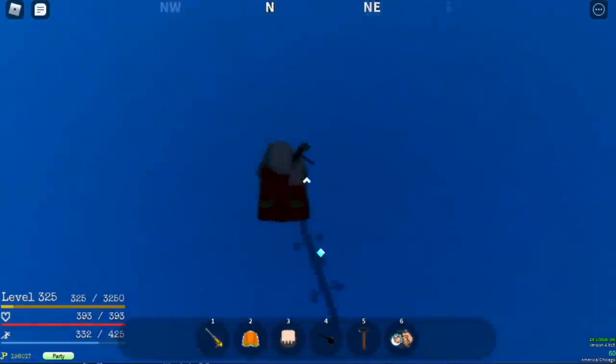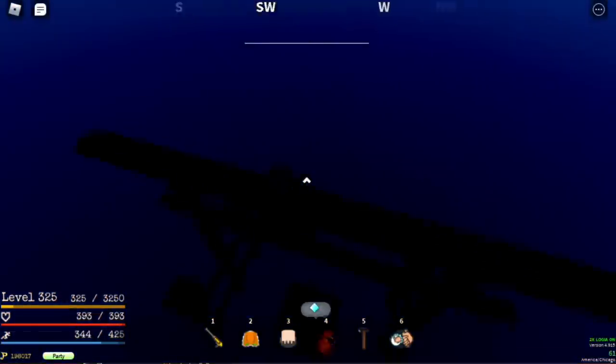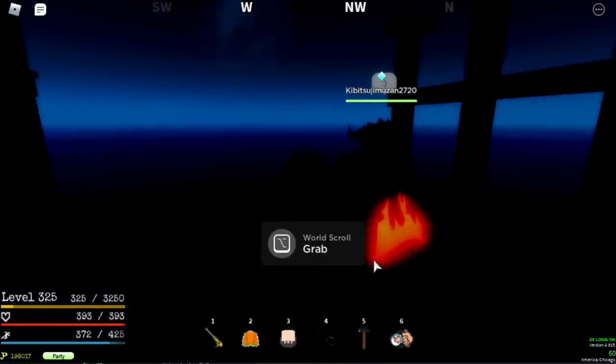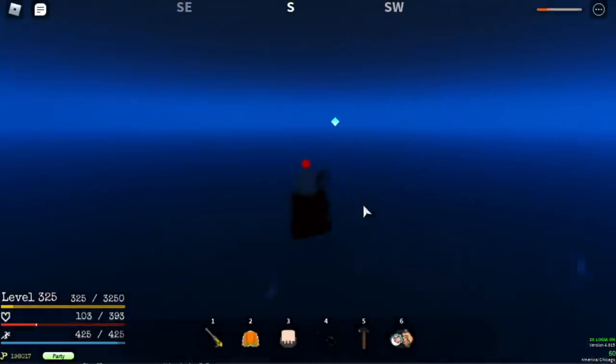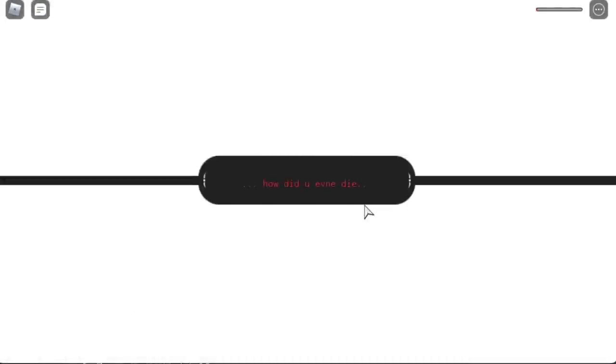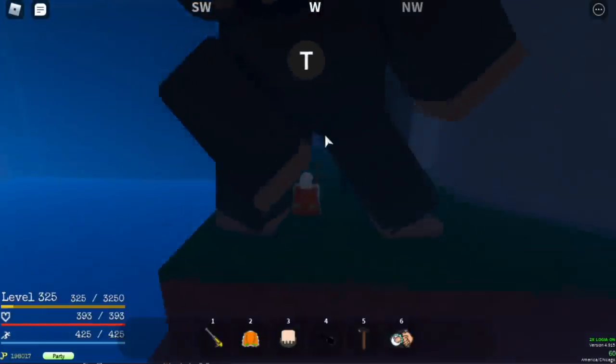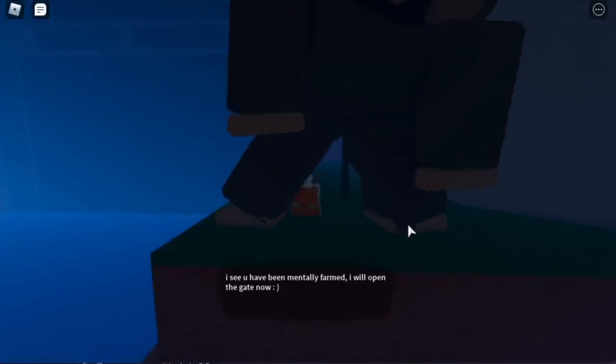The World Scroll is located here on a cloud. Just like that, we've reached the question mark shrine — and there is the World Scroll. To get back, you can either find your way back or just die to the sharks. Make sure your save point is at Reverse Mountain.